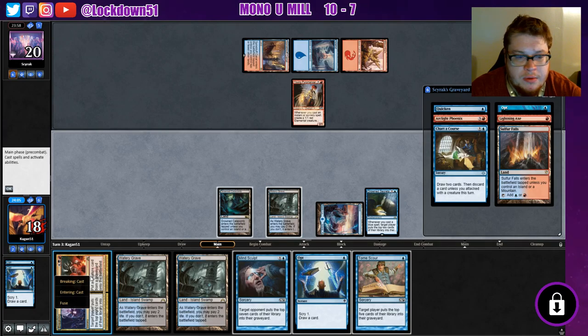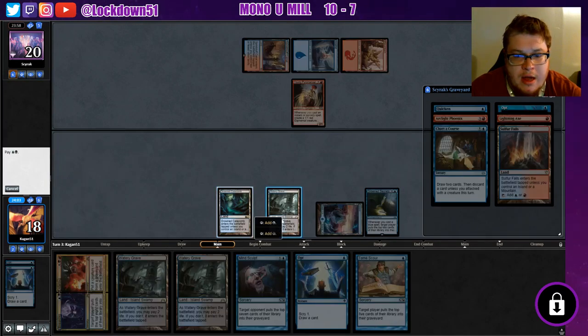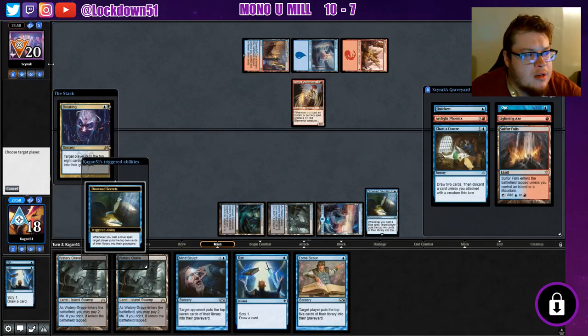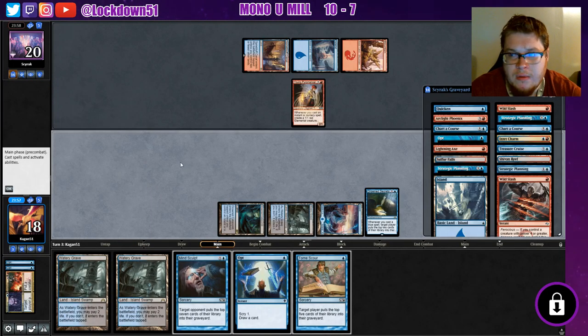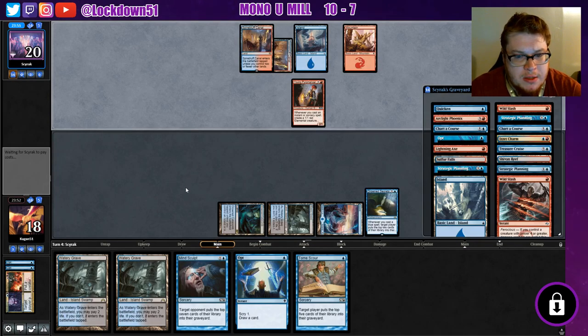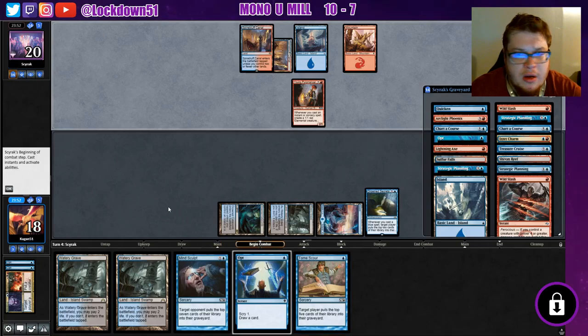Unfortunately we're not helping ourselves by milling them with the Phoenix. We'll pay the two, play Breaking — get it out before they hold up any counters potentially. I don't believe they run a lot of counters but they have some. I'm liking it, we've got a steady pace going — keep opting, mind sculpting, we can hit them for a lot next turn.